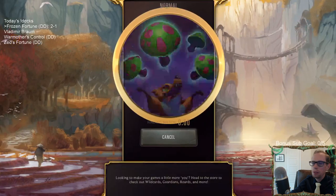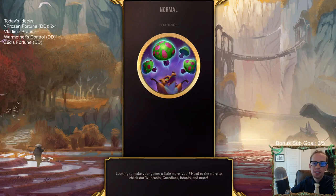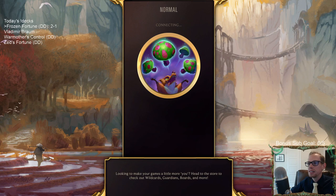Frozen Fortune is 2 and 1. The power of the curve — having some great combat cards. Our cards are just so good in combat with the Frostbite and the Vulnerable. They didn't really have removal except for Misfortune at the end, but just couldn't handle the Hired Guns and everything like that.